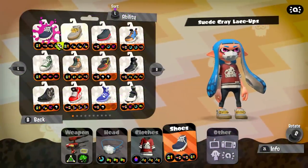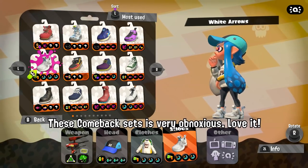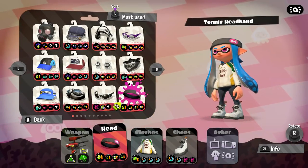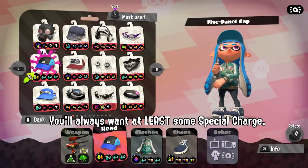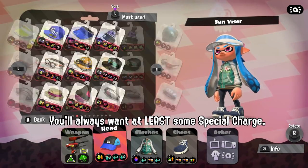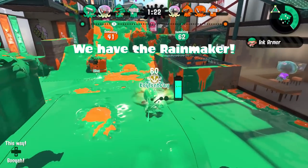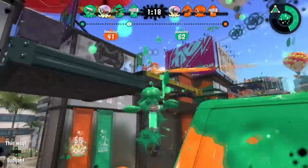Let's take a moment to talk about gear. The Custom Dually Squelchers benefit the most from mobility, special-oriented abilities, and abilities that will help you be a general nuisance to the enemy team. Depending on your playstyle, you may benefit from equipping Respawn Punisher, especially if you pair it with either Comeback or Special Saver to make up for the deaths on your end. The more aggressive you are with the CDS, the more benefit you may get from Respawn Punisher.